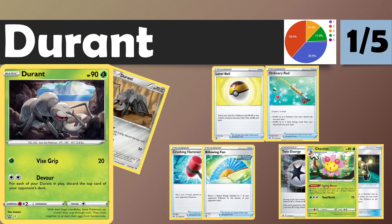Next up, we move on to Durant. Durant is a scary spiritual reprint of the previous Durant from Noble Victories. This is a 90 HP Grass type basic — Vice Grip for one does 20, but Devour is what most people are talking about. For each of your Durant in play, discard the top card of your opponent's deck. You'll be attacking with one Durant, with the idea of having three on the board. With Level Balls and Quick Balls you can achieve that, but you do need Twin Energy or some acceleration, be it the new Cherrim or basic energies with EXP Shares.